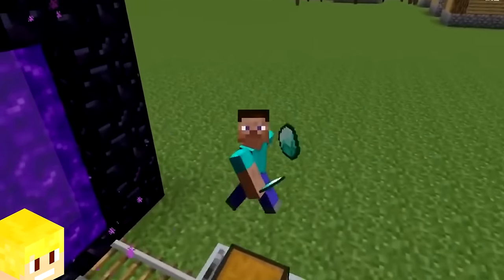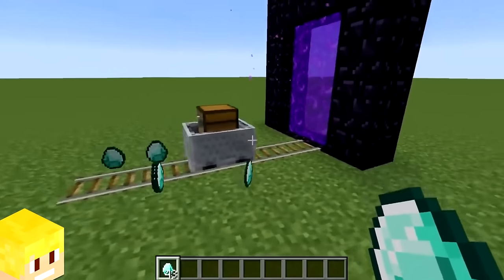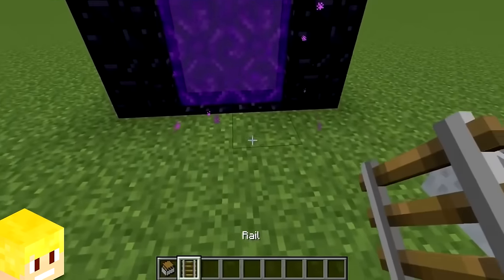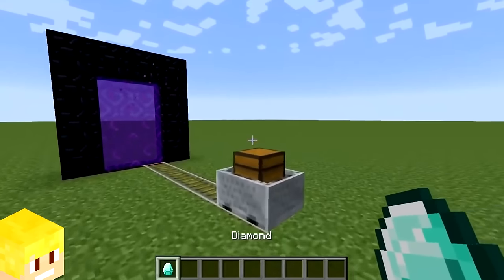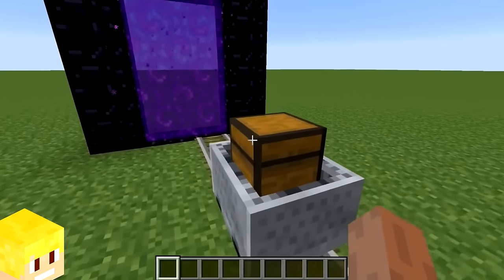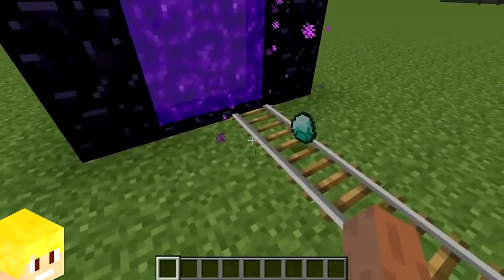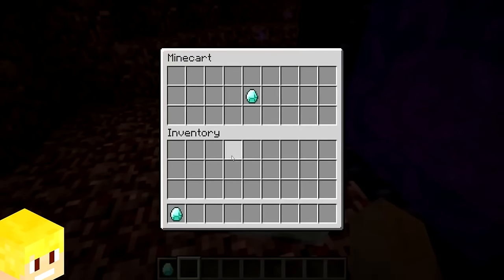Back in the earlier days of Minecraft, players were able to duplicate items by using nether portals. You'd need a nether portal, a minecart chest, and some rails. Players would put the item they want to duplicate in the minecart chest, slowly push it towards the nether portal, then take the item out right before it enters. Upon entering the nether, you'd discover the diamonds were still in the minecart chest, duplicating them.